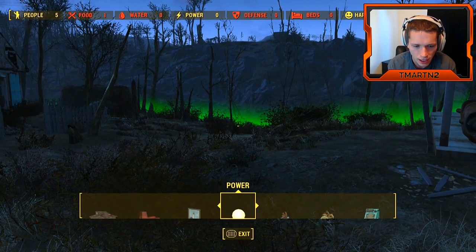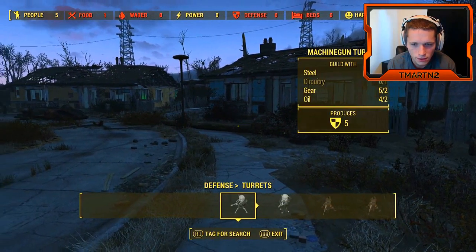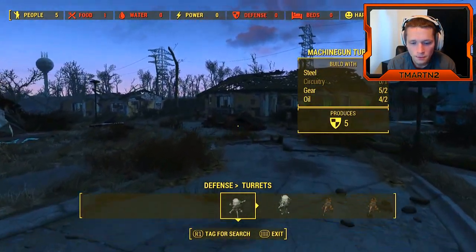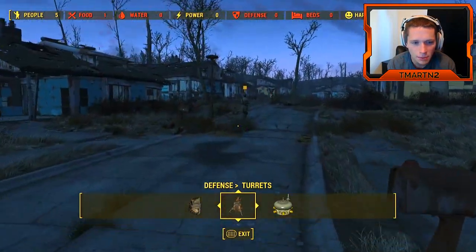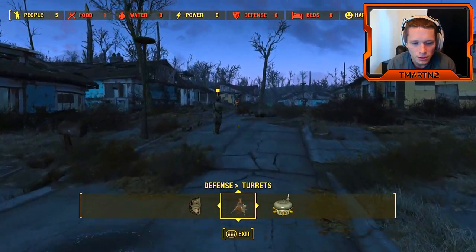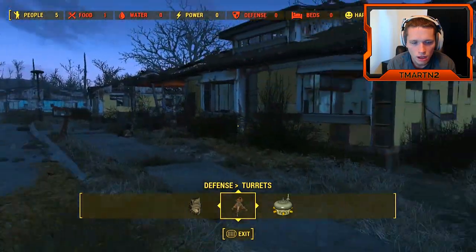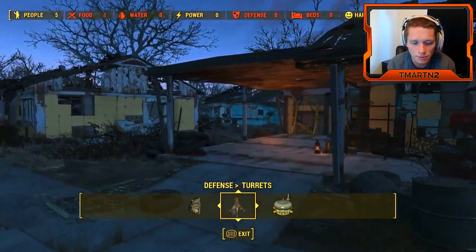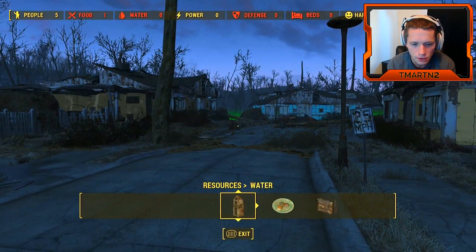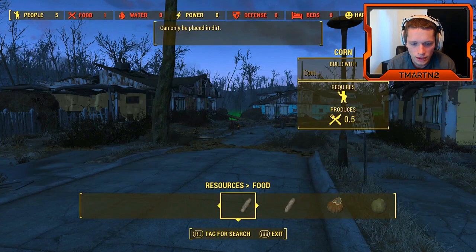Can't build any generators yet. This is defense, guard posts, turrets... I think this is like a base building type deal. I think Sanctuary is gonna be our base and we can build it up and do all kinds of stuff.